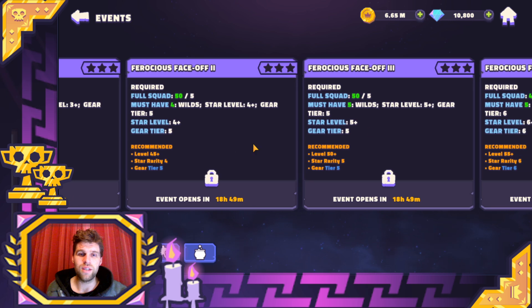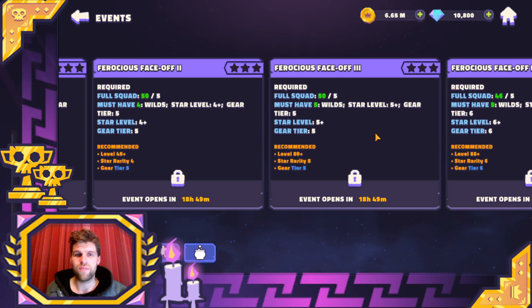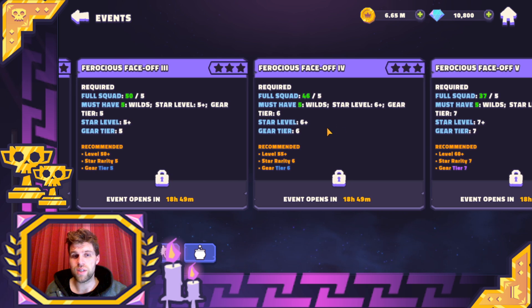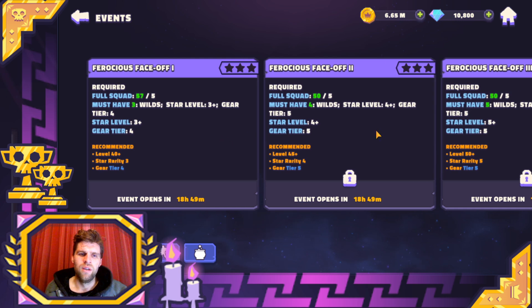As this goes up, you then need five at level five-plus, gear tier five, then star level six, gear tier six, and then star level seven, gear tier seven. The limits are put in place to make sure that people don't just rush through the game, finish everything, and feel like they've got no more content. They're there to make sure there's always something to work towards and feel like you're being rewarded when you get there.